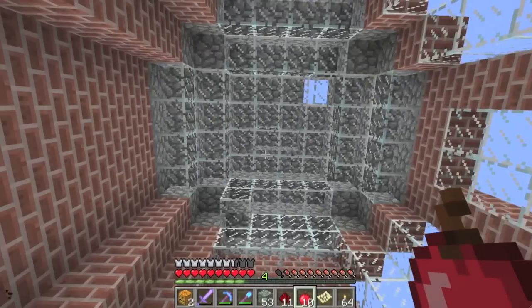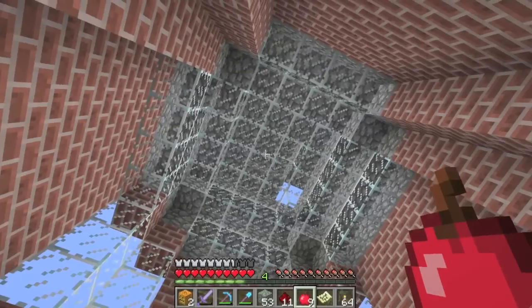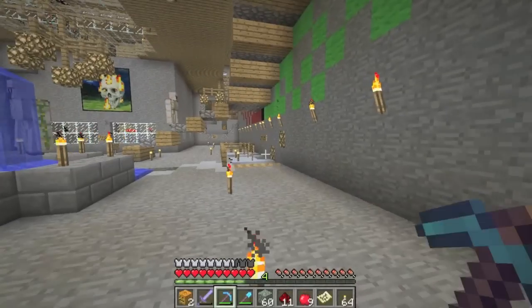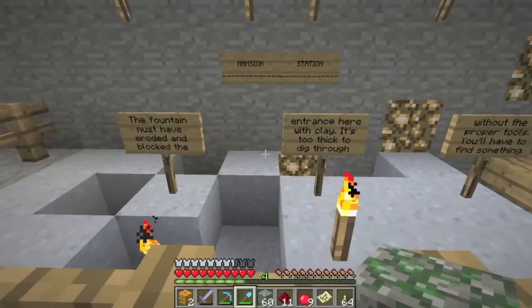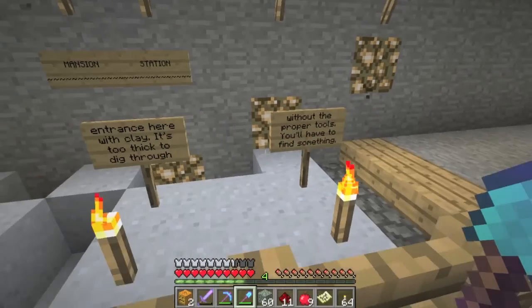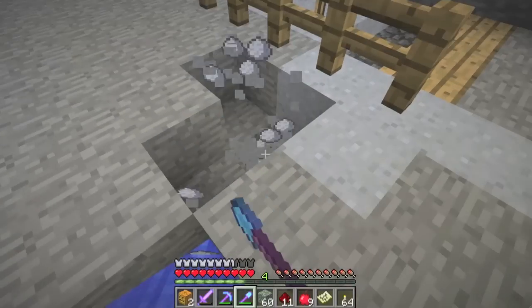Can I stack any higher? Doesn't look like it, but there are some weird blocks placed around here. Let's get out of here. The external gardens — I've been there. Here we go — Mansion Station! The fountain must have eroded and blocked the entrance with clay. It's too thick to dig through without the proper tools, but I did find something so let's go through it.